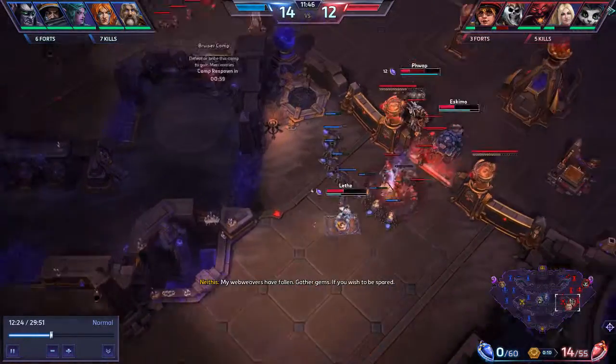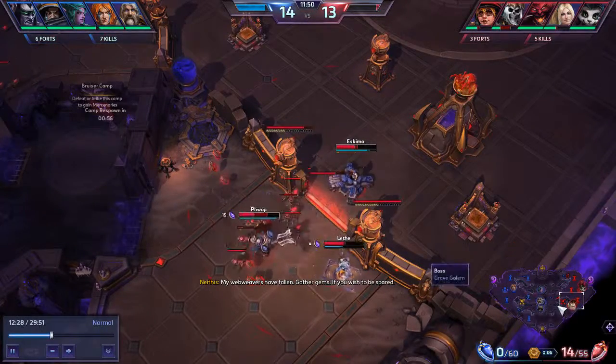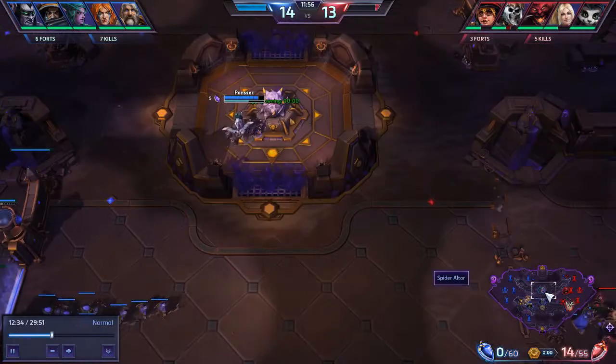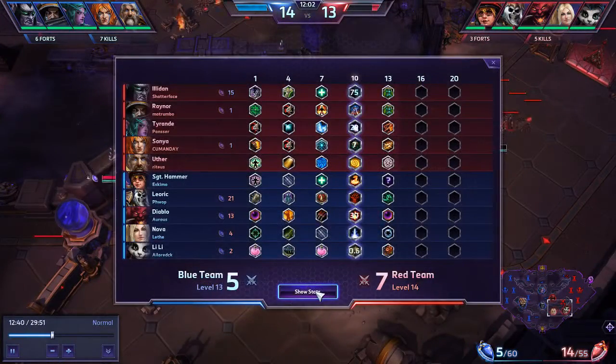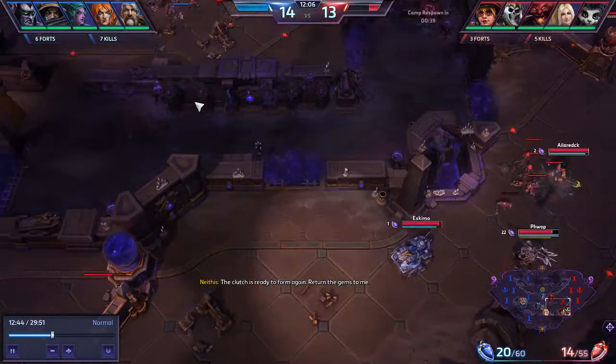Four of us were low. If Illidan had turned on our team, I think we would have been wiped. We managed to walk out without losing anyone — so do they. We're only two kills behind, and we have our level 13, which is good. I still have a ton of gems that fortunately we did not lose.